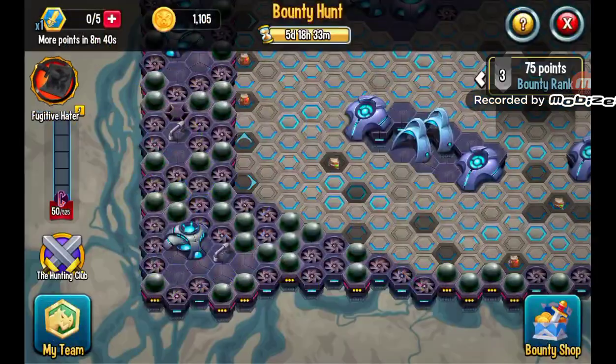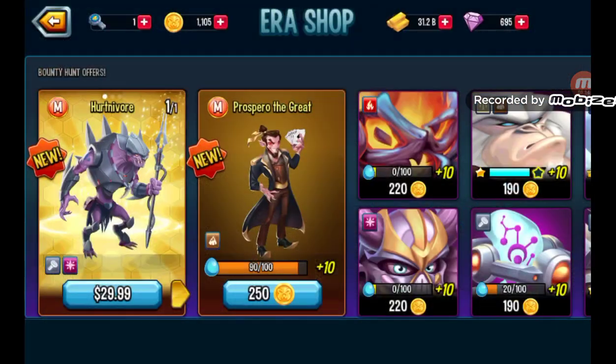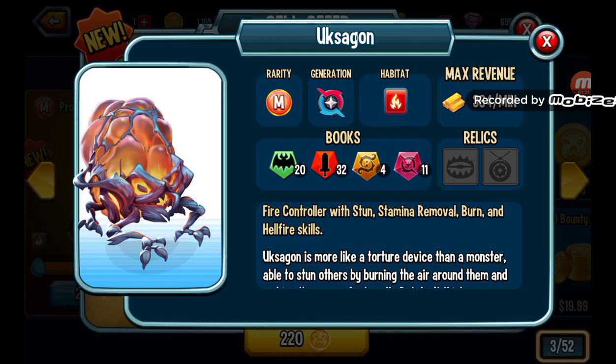Without further ado, let's get into what really matters — the free monsters from this bounty hunt shop. Going worst to best, you have to start off with Usagon. This monster is an absolute abomination, and it isn't just because they're in the book. This monster has like a single stun, nothing else — a Hellfire to one and then stun to one, stamina removal plus stun, nothing else.